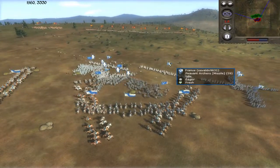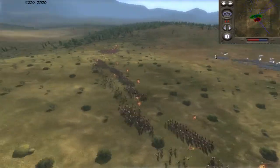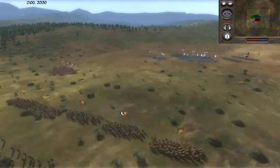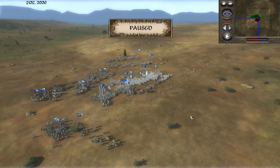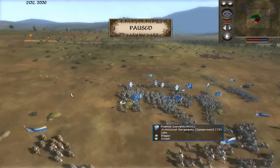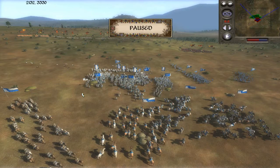I'm giving him time to do something, but he's leaving his men in this clump without giving further orders even as I get much closer. I'm going to pause here: you do not want to do this. Getting your men all clumped up like this makes it very easy to be enveloped, and if your men are surrounded on all sides it hurts their morale quite a bit and makes it much easier for them to rout.